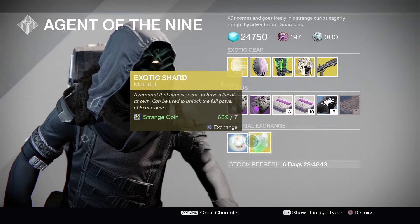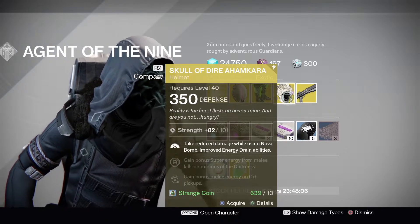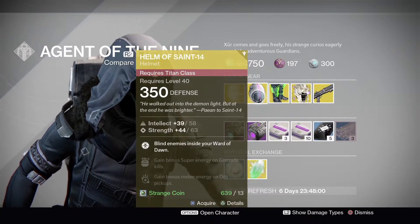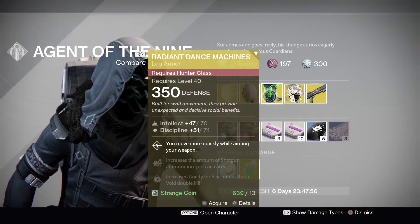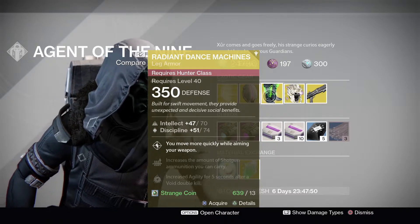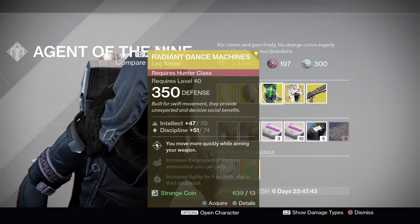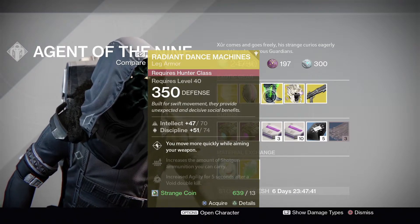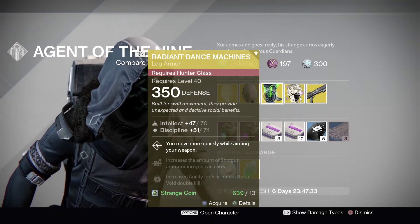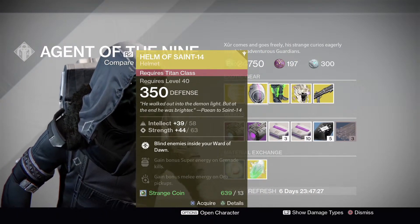So this is it for this week. Unlike last week where we had an essentially 99% roll Graviton Forfeit helmet for the Hunter, I don't think any of these rolls this week are that good. I checked on DIM and I stand corrected — none of these are actually good rolls this week. Last week was probably the best roll we've seen from Xur in a while.